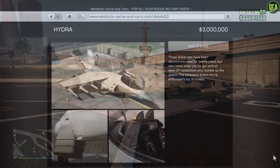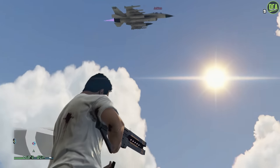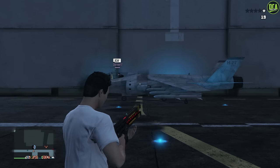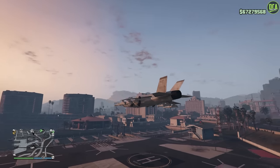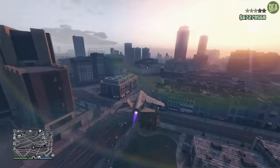At number 6, we have the Hydra. This one can be found on the Warstock website for a normal price of just under $4 million, or a trade price of $3 million. The reason I didn't pick the Laser is because it's way overpriced at $6.5 million — you can just steal it from the military base for free. Plus with the recent addition of the railgun into GTA Online, it only takes one railgun shot to take down the Laser whereas it takes three for the Hydra. The Hydra also has the vertical takeoff function, explosive cannons that are super overpowered, and the speed of jets makes it very convenient to cross the map.